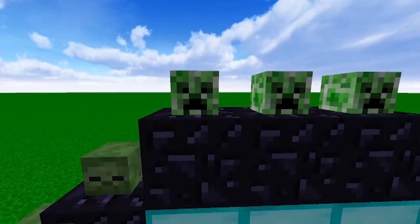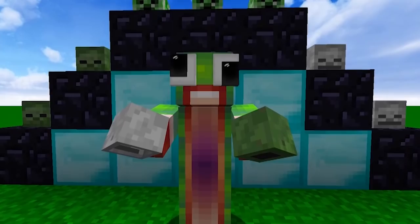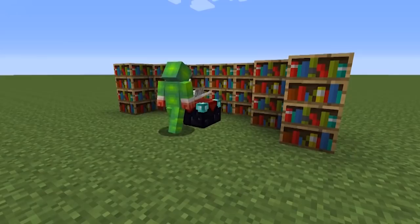Number four: in 1.8, you couldn't get the creeper head, zombie head, or skeleton skulls in survival before — you could only pull them out of creative mode. There were also some important updates to the mob AI, making them a little less dumb and a little bit smarter. You know how the skeletons shoot faster? Yeah, that's when they added that in.